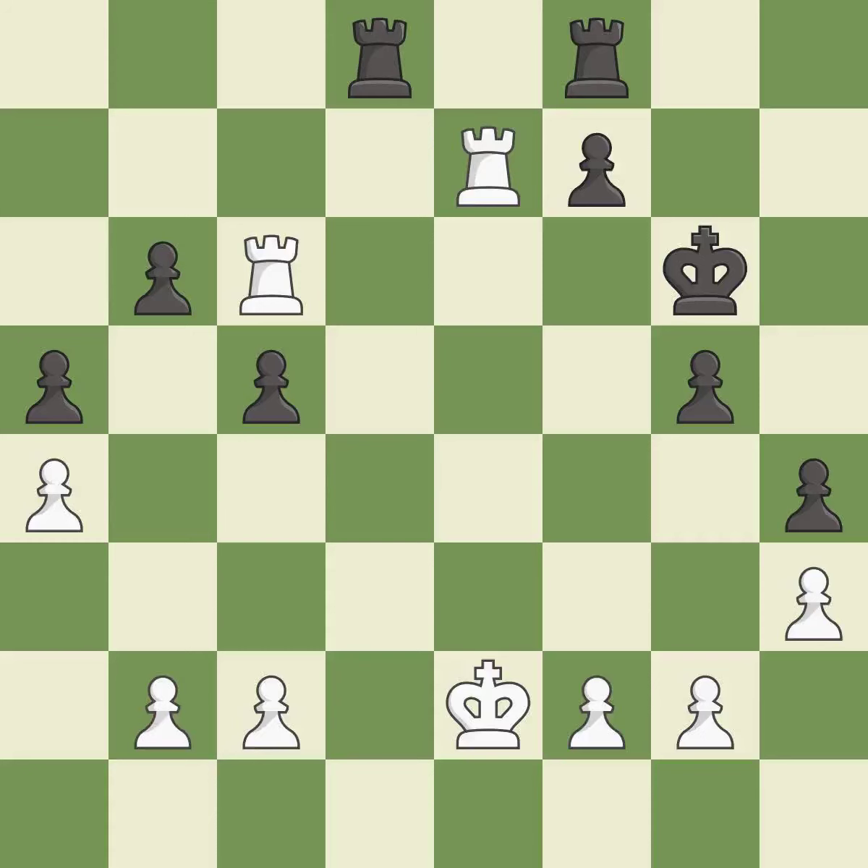This forks pieces by creating a simultaneous attack — this is the only good move, and it is a great move. This blocks the check from an opposing rook.